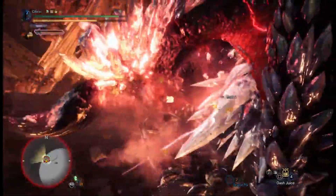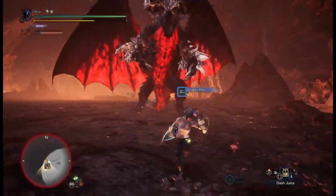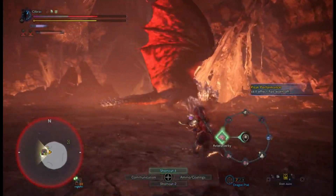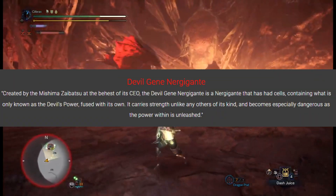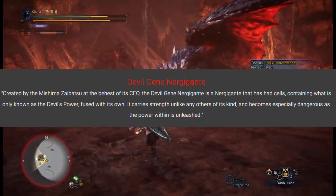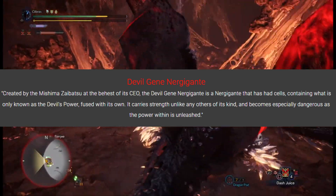Deviljean Nergigante is a lot like Arc Tempered Nergigante as far as his pace and power. He attacks fast and hard and has a few facets to his moves that might surprise you. He is like if you took Nergigante and fed him dragon element steroids, or as the mod page describes it: the Deviljean Nergigante is a Nergigante that has had cells containing what is only known as the Devil's power fused with its own. It carries strength unlike any others of its kind and becomes especially dangerous as the power within is unleashed.